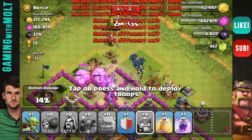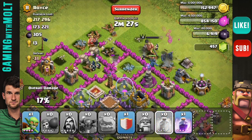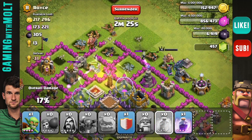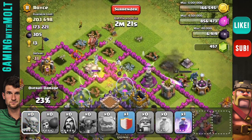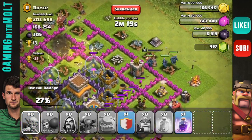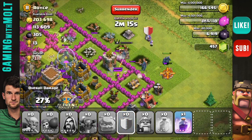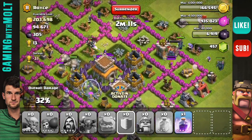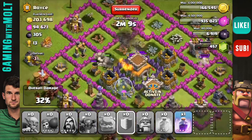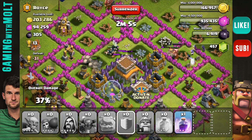That's not the direction I wanted them to go, but they'll be fine. I'm gonna drop a heal spell right here to help heal up those wizards as they run in. Let's go ahead and drop our lonely little goblin. Here are the clan castle troops — I'm gonna drop my wizards over here to work on them. My wizards in the middle are getting attacked by the clan castle troops but they just took them all out.